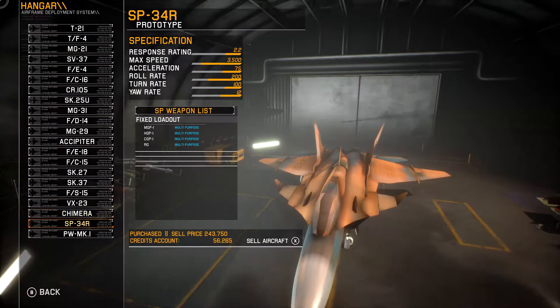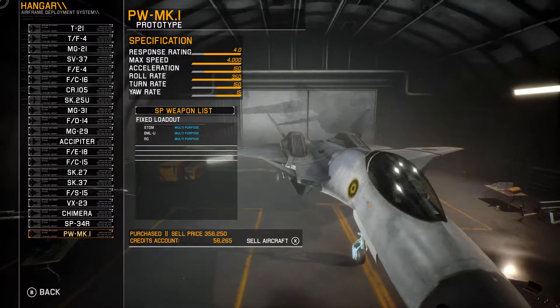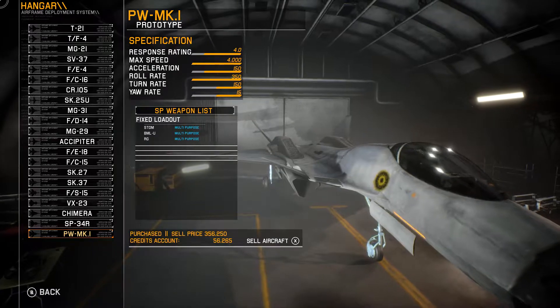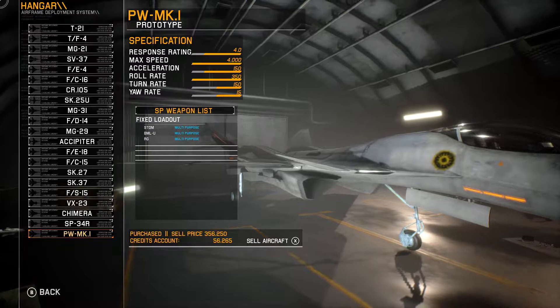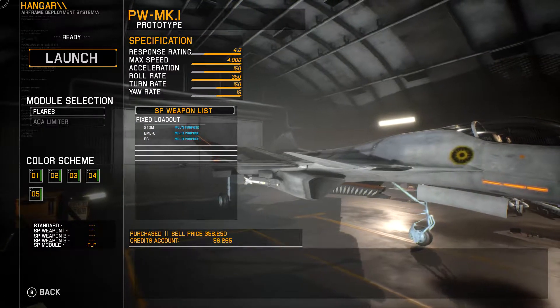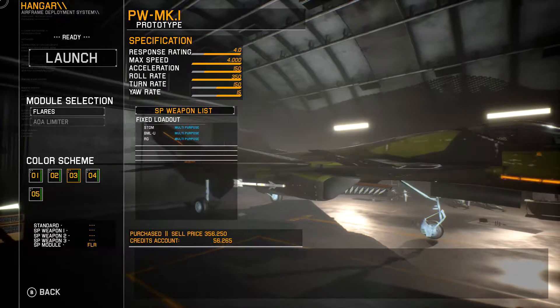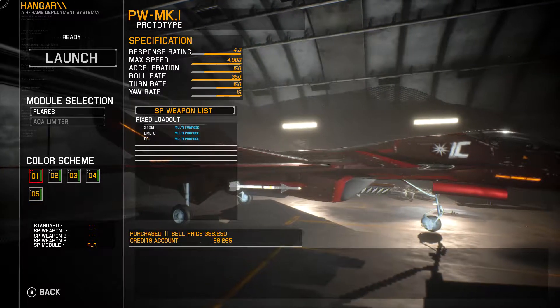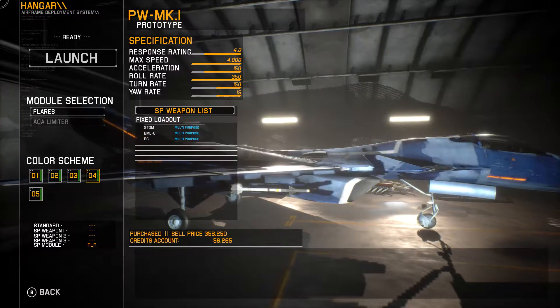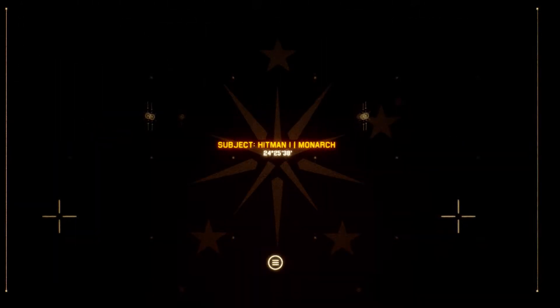I'm going to be using one of the really fun ones. This is the pretty much Prototype Mark 1, and this thing is a beast — rail gun, multi-missiles, standard missiles. I don't think it has any crazy good paint jobs, but the blue doesn't look bad. Let's roll with the blue — it looks a little bit Russian, but we'll let that slide.